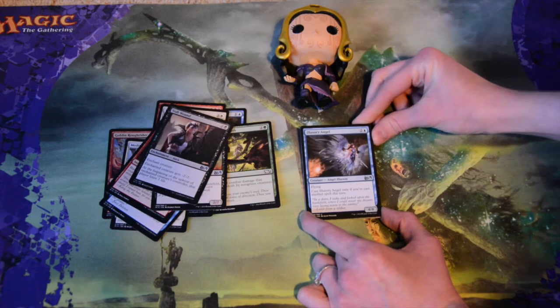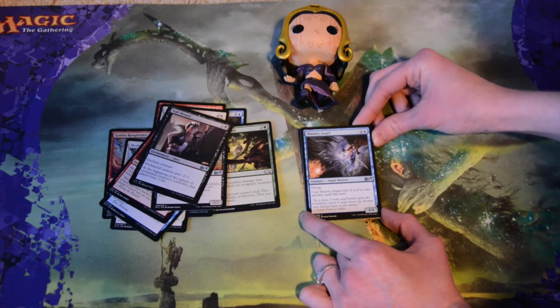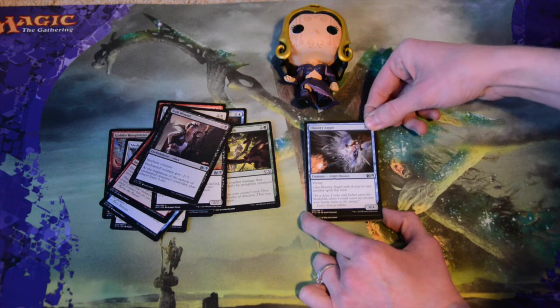Illusionary Angel — three mana for a 4/4 with flying. A flying 4/4 for three mana is pretty sweet, but you can only cast it if you've cast another spell this turn. That's the only caveat, but a flying 4/4 for three mana — I'm okay with that. That would be fun to play.